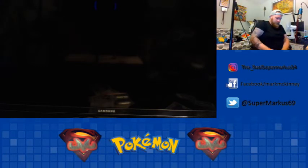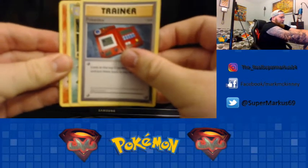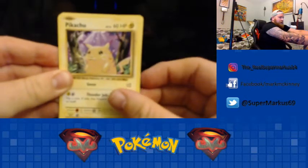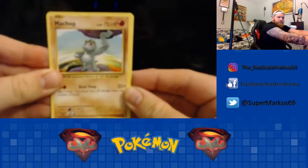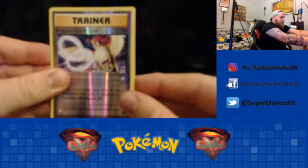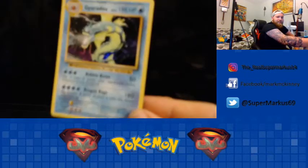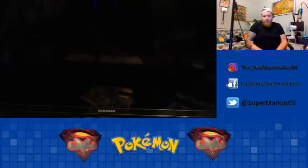Straight into the next one. There's the code. We're starting off with a Pigeon — I love the look of this card. Pidgeot Spirit Link, Reverse Hollow, and the Rare — ooh, Gyarados Hollow. Nice. Lovely. Pop that to the side. So that's a decent one.